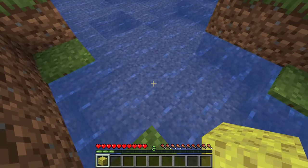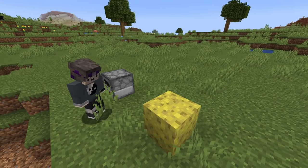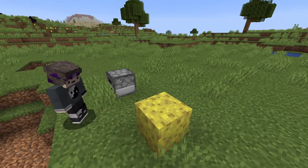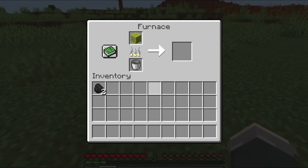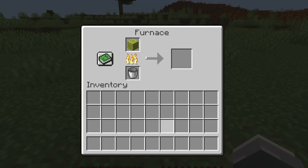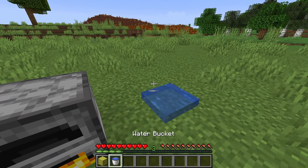Number 11. After using a sponge to collect water, you may know that putting the wet sponge into a furnace gets you a dry sponge again. However, what you might not know is that once you have fuel in the furnace, you can put an empty water bucket underneath and recollect the water. You can even do it all in one go if you have a lava bucket to spare, since it automatically empties when you use it. Just make sure you put that excess lava fuel to good use.